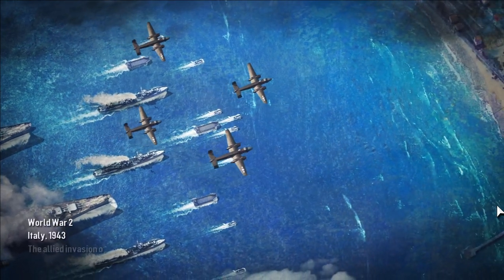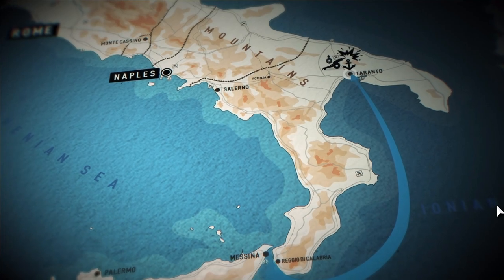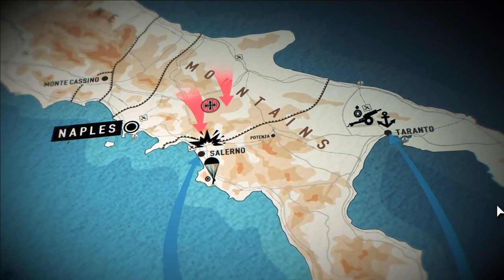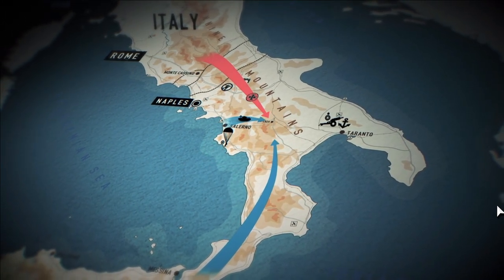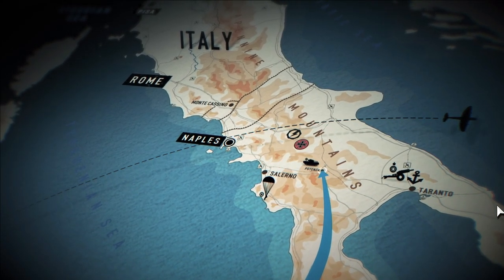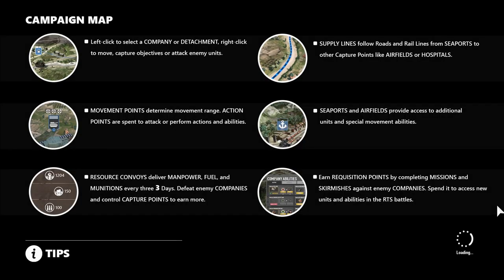In Company of Heroes 3, no two playthroughs are the same — you can choose to recreate or rewrite history. The Italian campaign begins with a decision on where to start. The player chose to start on two fronts, landing at Taranto using the Indian artillery company to crush opposition. They also attempted Salerno with an American company but met tough German resistance. British armor was deployed to support the offensive, breaking through. Partisan forces joined the Allies, sabotaging bridges to trap the enemy. The next objective is to secure Naples.